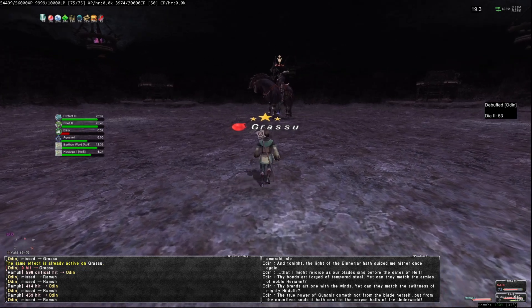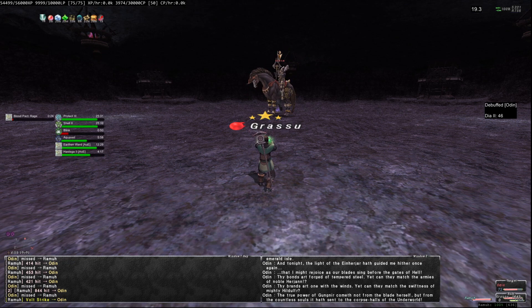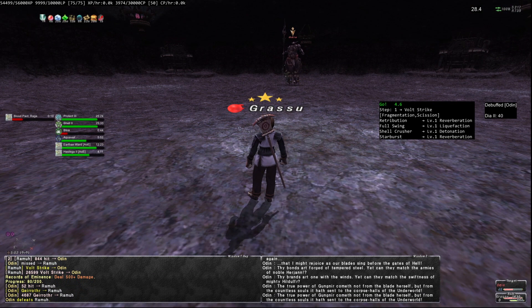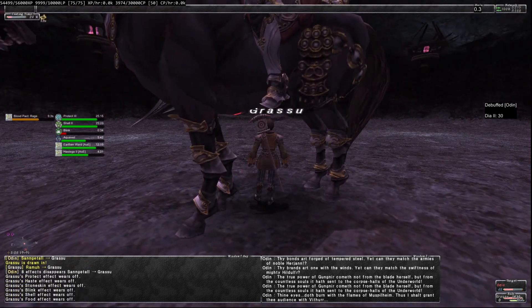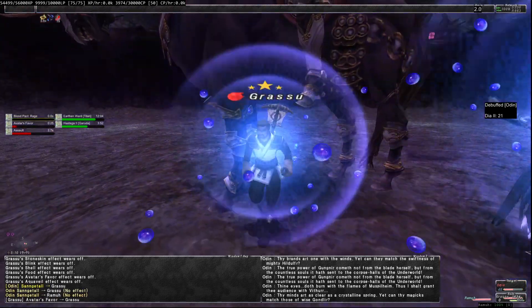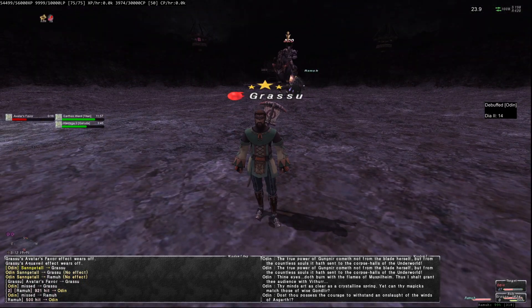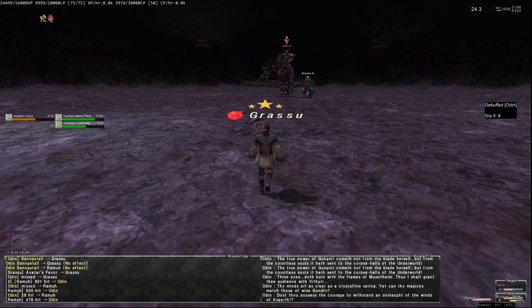So 73 — so another one is going to be at 49. Okay, so he's going to do it now. He's going to draw me in — good job. He goes out here and removes all my buffs. Nice job! So the other attack is going to be at nine percent, so I don't have to worry about that one.